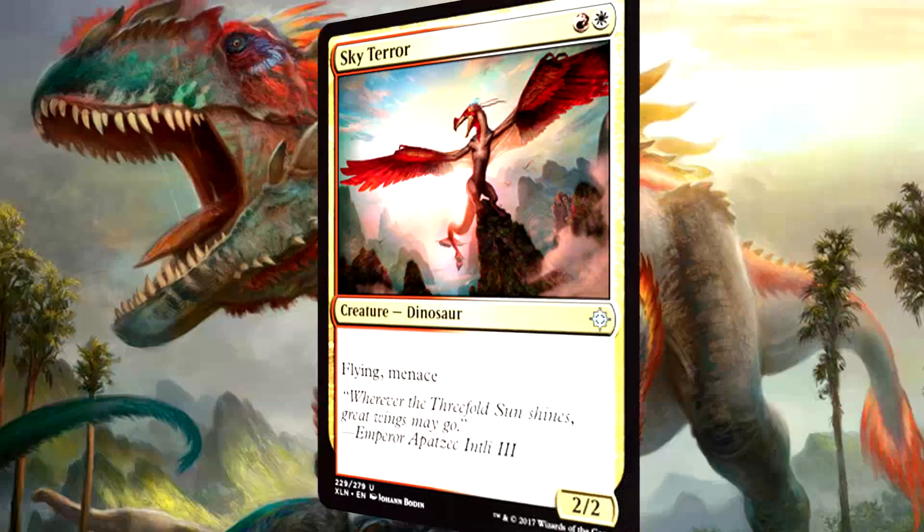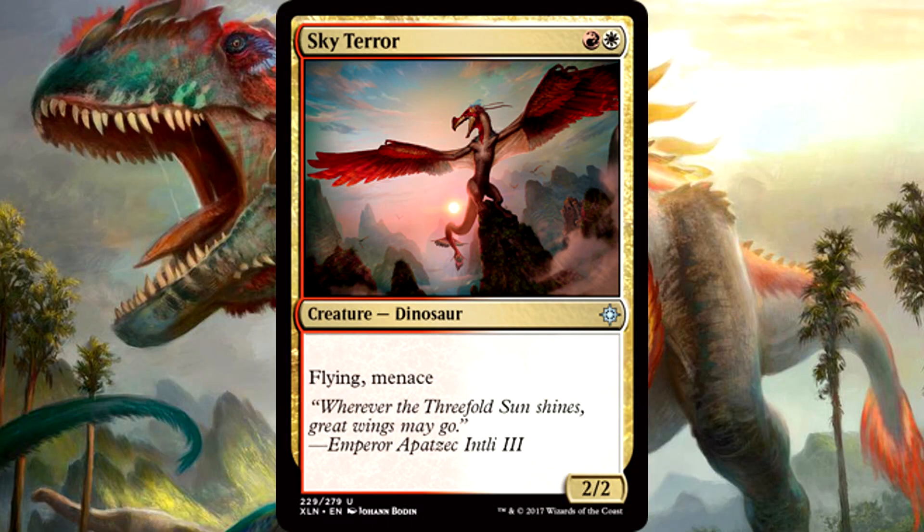Sky Terror is 1 red and 1 white for a 2/2 dinosaur with flying and menace. If we didn't need the two-drop slot in the dinosaur deck for ramp, this would definitely be Standard playable. It comes with two forms of evasion and as a 2/2 for two — hot dog, this is a good card. I'd love to play this in the dinosaur tribal deck, but we really need the early game for ramp. The dinosaur deck is not aggressive — it's way more mid-range than aggro. Sky Terror is a great card though, and in limited it drops on turn two and I'm not sure how they stop it without hard removal.